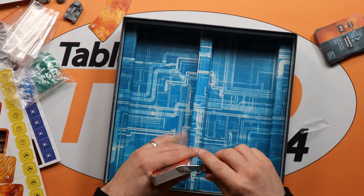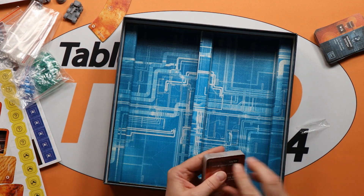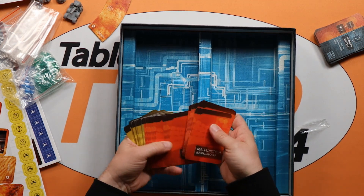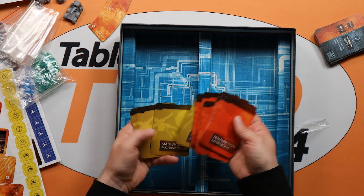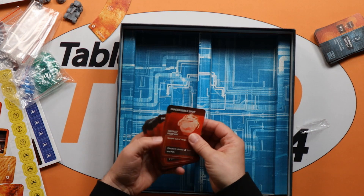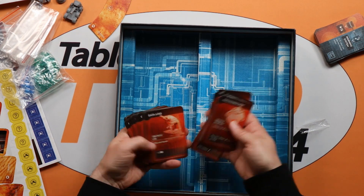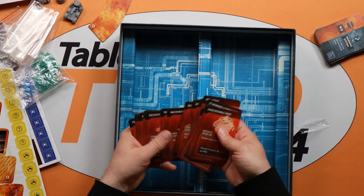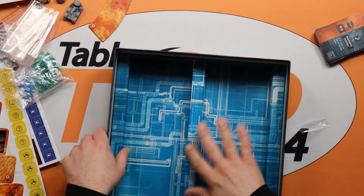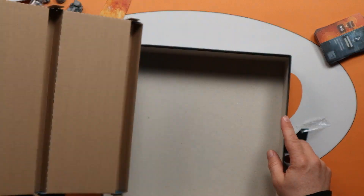And finally, the red block — more malfunction cards for the working block and the living block. These basically are things that are going to cause you complications throughout the game as you try to survive on Mars. There's a nice little pattern on the bottom just to fill the space.